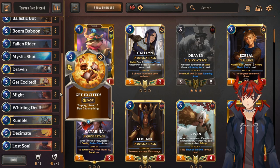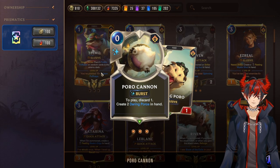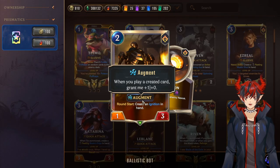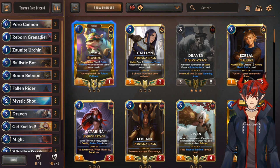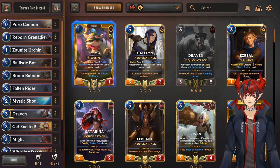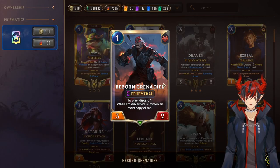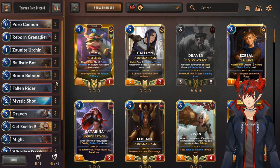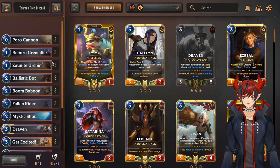Look at the finisher damage — triple Mystic Shot, triple Get Excited, triple Decimate. We also have Poros as conditional elusive blockers, and there's cool synergy: they're generated cards, so Ballistic Bot's Augment ramps up too, and we're also getting Ignitions as discard targets — self-fulfilling the deck's synergies just by playing cards out. Discard fodder for Draven axes, Baboom Riders, Ballistic Bots, Reborn Grenadiers — which is a burst-speed attacker if you use a Draven axe on him and crumble, by the way. This is actually my favorite version of discard that's ever existed, aside from vanilla Jinx way back in the day.